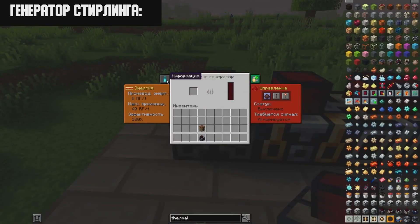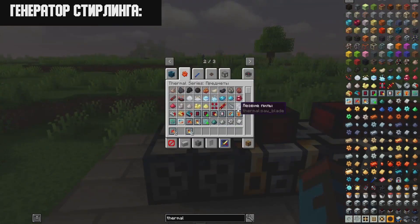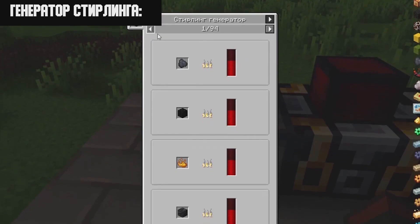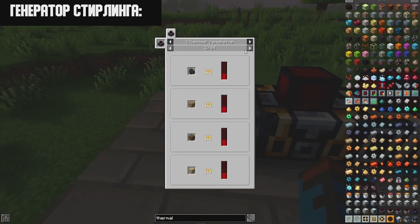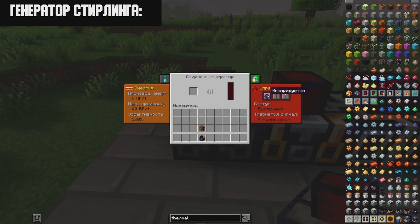The Sterling Generator interface has four tabs. The first is an information tab describing what the generator runs on. The second shows RF per tick output and fuel efficiency. The third lets you install extensions, which I will cover later. The fourth control tab lets you manage the generator using redstone signals — ignore the signal, low priority, or high priority. The generator runs on solid fuels such as coke, coal, fire powder, all wood-type objects, saplings, and other burnable items.